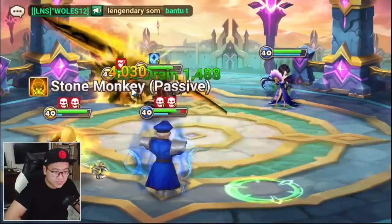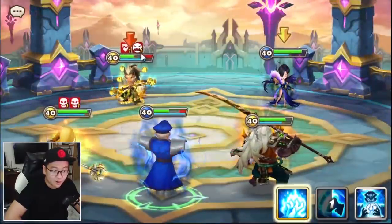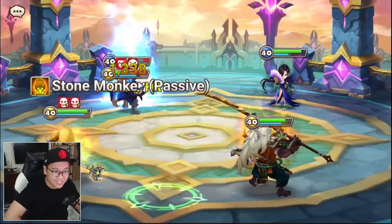Fuki's underrated because you can build him speed HP HP, super tanky, and he does such good damage. Look at that — one simple touch, too simple a touch.